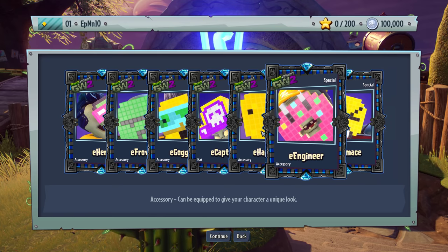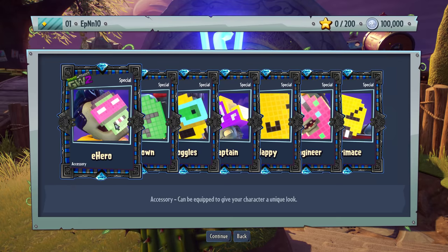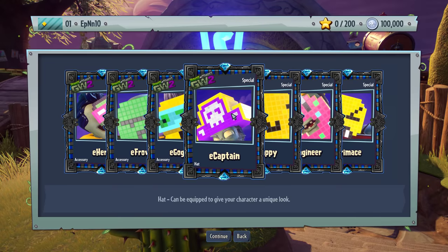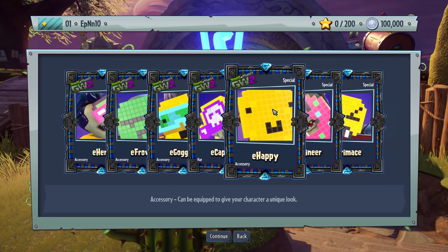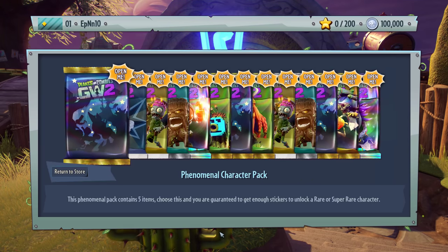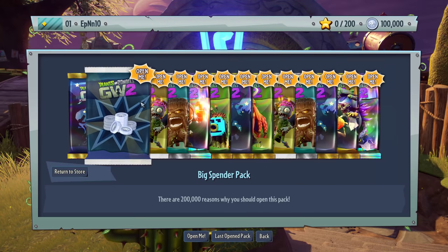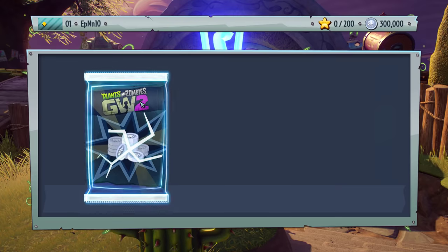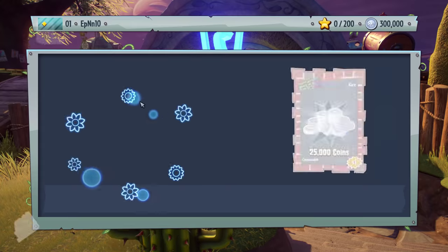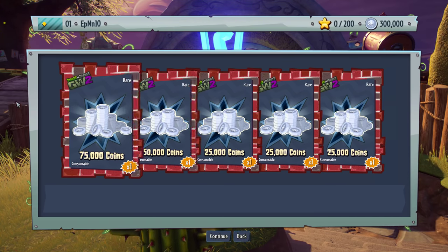E Grimace, E Engineer, E Happy, E Captain, E Goggles, E Frown, E Hero — Foot Soldier, Super Brains, Scientist, Captain, the Pirate guy, and the Imp — I'm assuming the Engineer and the All-Star. That is awesome. Phenomenal character pack. And we got it — the 200k coins! Nice, that is awesome, beautiful.